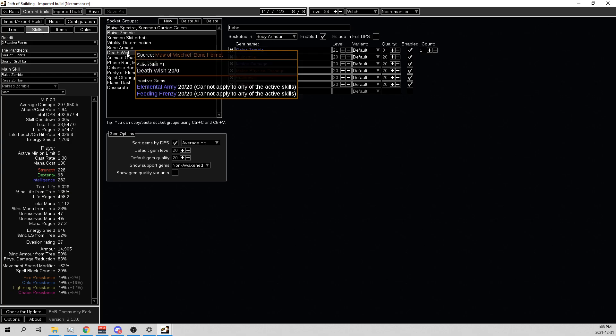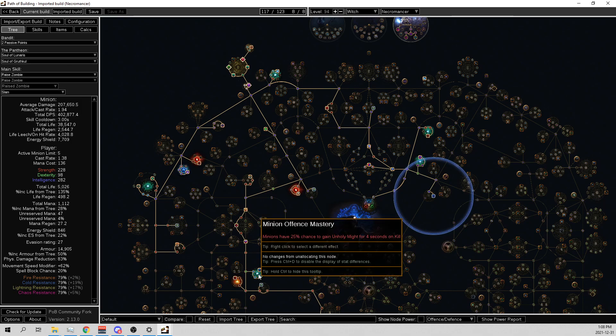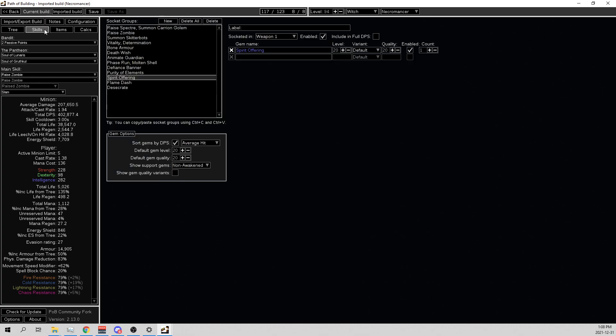Another thing is I actually went Spirit Offering, and we're running Grave Intentions - I mean Unholy Might - so we're dealing Chaos, Fire, and Physical damage. It's pretty cool.